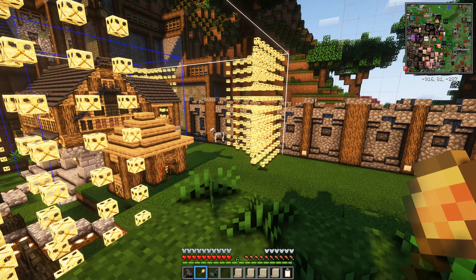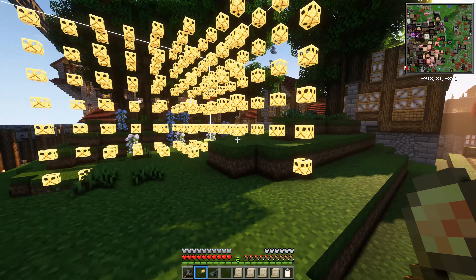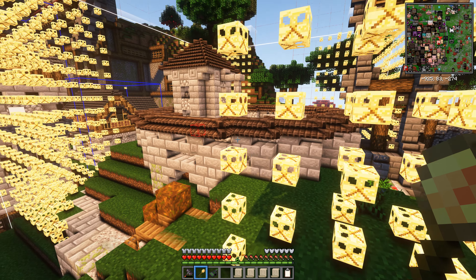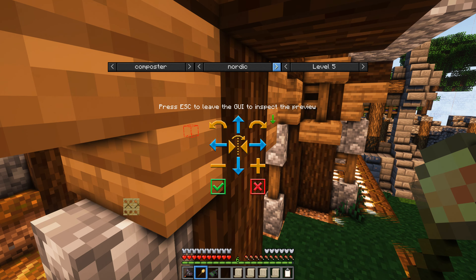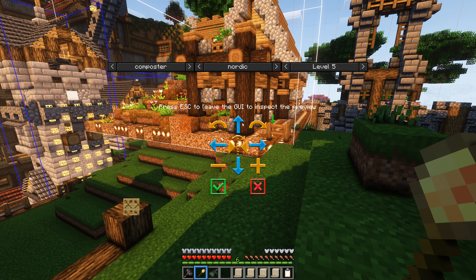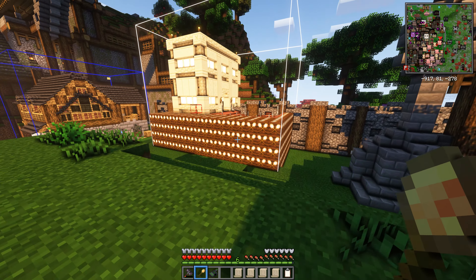Let's do the composter's hut first because it has to be quite far from the suburbs since it stinks, and next to the concrete mixer's hut is kind of perfect. But which style is the smallest? Medieval oak is very big, medieval spruce — all way too massive. Mesa is a bit big, Nordic looks big as well. What's the deal with all these composter huts being so huge? I'm kind of tempted to go Nordic, but we'll keep looking.